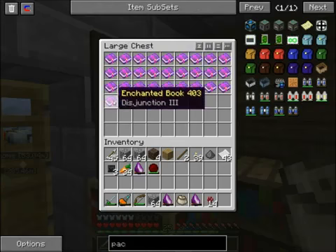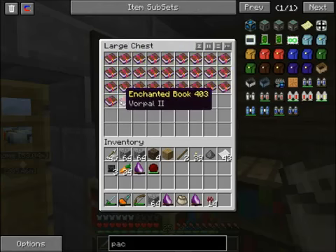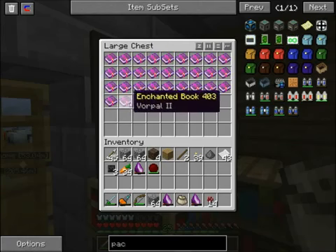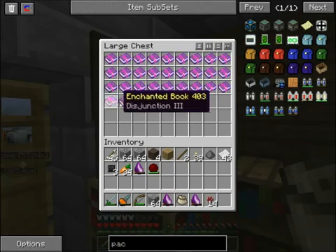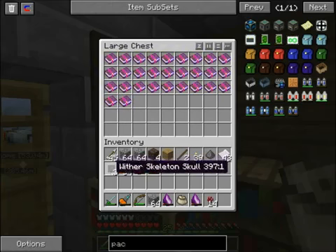I got a bunch of efficiencies, some protection, disjunction - not sure what that does - and Vorpal. I'm still not positive on what it does, but I think if I read this correctly, it helps you get these more. And you can see I have 3 other skeleton skulls, and that should give you an idea of what I want to do today.